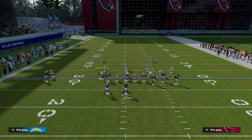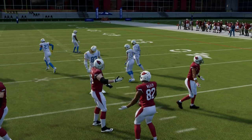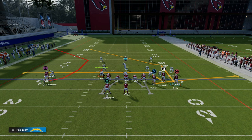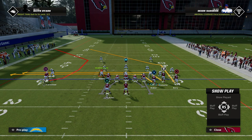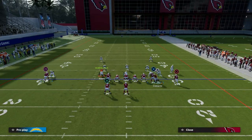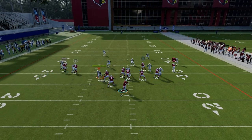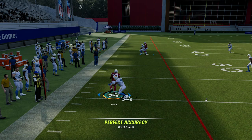Another one of my favorites that I think is super underrated — not a lot of people use this. This is a little bit of a hot route master setup, but essentially what we're going to do is utilize our tight end on the shallow cross, and then utilize Cromartie on a motion over slot apprentice post. You could slant the tight end as well. This is a really good concept for attacking man coverage.